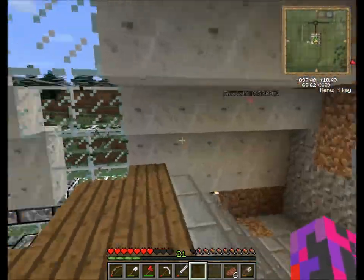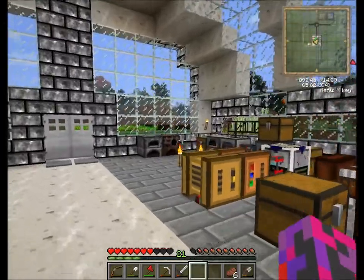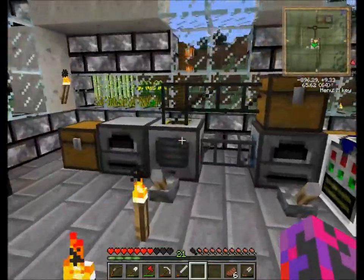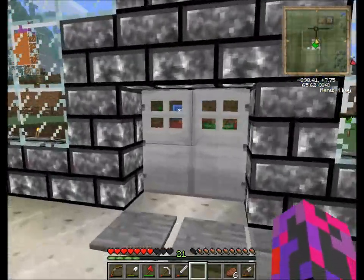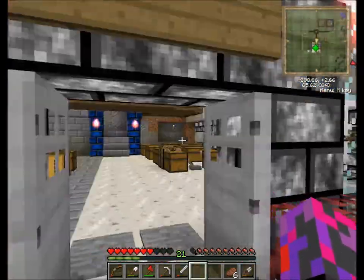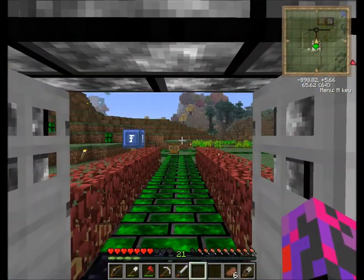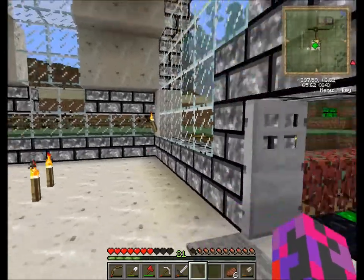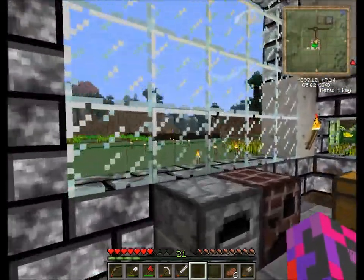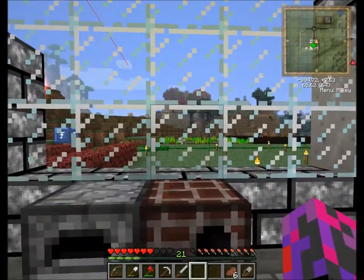Hey guys, welcome back to the farm. Twitchy here. In this episode we're finally going to get round to making some multi-farms. You can tell I'm serious because I'm making the tin electron tubes. We're also going to possibly sort out this room. I don't know why I'm telling you what I'm going to do, because I'm probably not going to end up doing all that. I'm going to find something else to do because I am the king of distraction. Let's see what happens.